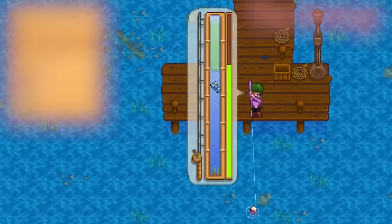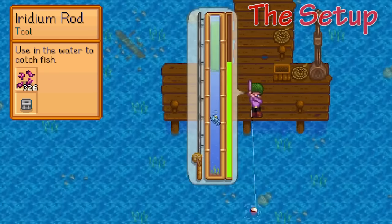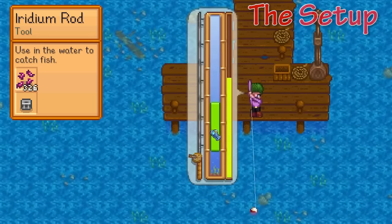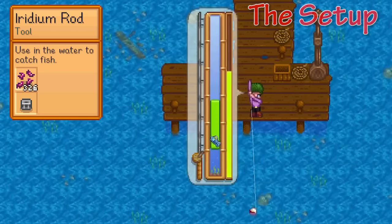The Iridium Rod is probably a 100% must-have with every single one of these fish. This fishing rod is unlocked at around level 2, so it's not exactly hard to get. It has a bait and a tackle feature built into the rod as well.